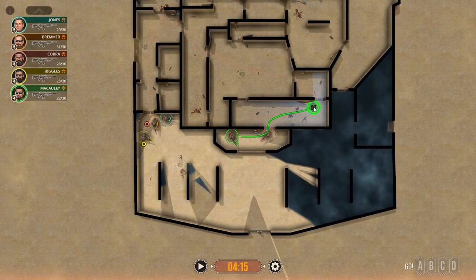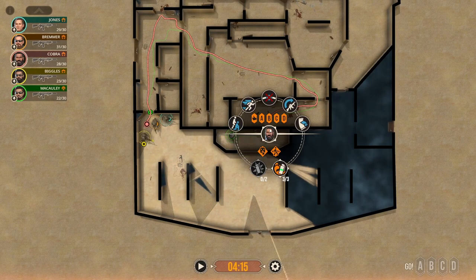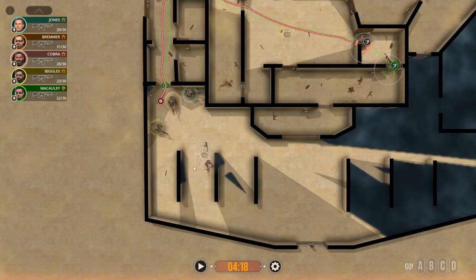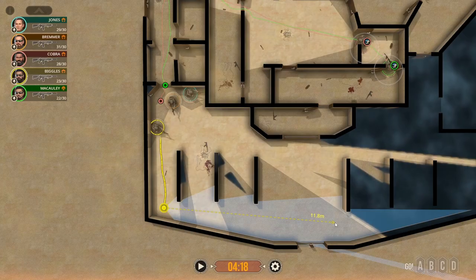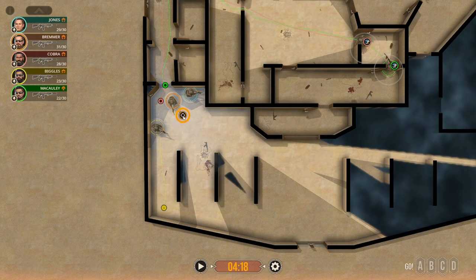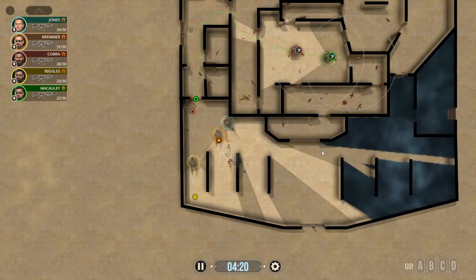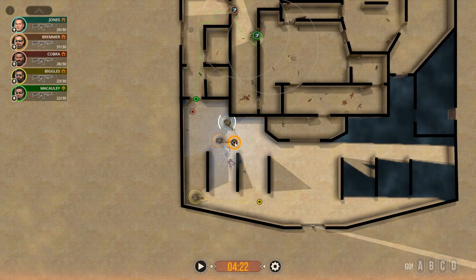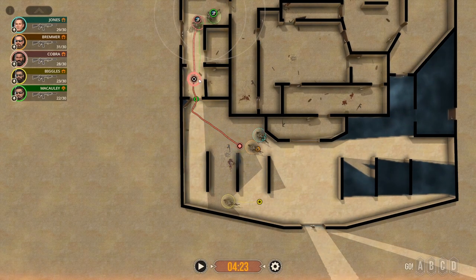We'll let them start working on that, but we are going to continue clearing with the guys we already have. We're going to call this aisle clear — we still need to clear out this aisle. I'd like to bring Biggles out here, give him a nice long angle in that direction, and then push in here with these two. As we come across we see more angles this way. We've pretty much cleared out both of these aisles, so we'll start to push up together, holding as many angles as we can at the same time.